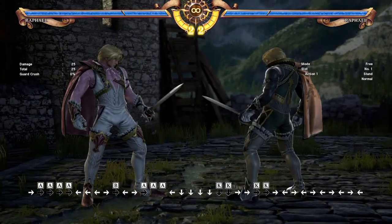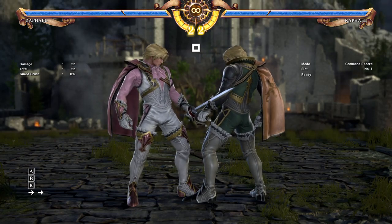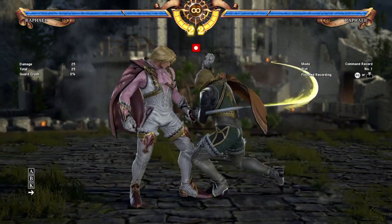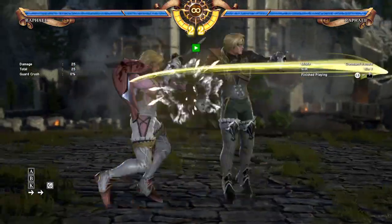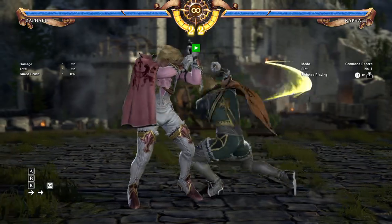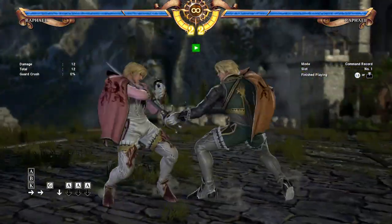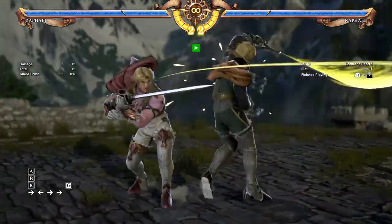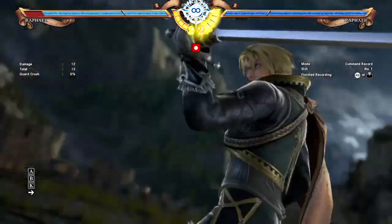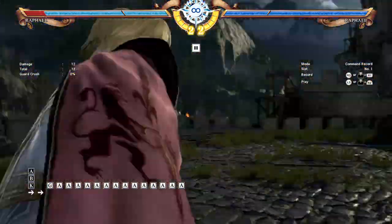Let's demonstrate a situation. I'm going to do 44AB into BB. 44AB is plus 2 on block, so if I try to use my 6B which is also i10, I'm going to get counter hit. I can 2A, but that gets beaten too. If I look at i12 like most characters, I'm in a bind because I can't really get a clear way out. And if he's really feeling himself he can just say he knows you're gonna attack.